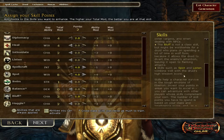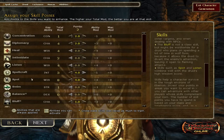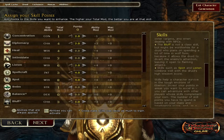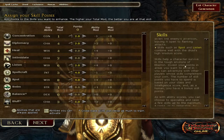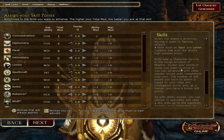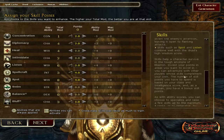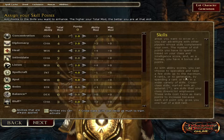Bluff is not a class skill but might be worthwhile for a druid who plans on spending time in wolf form, allowing you to divert enemy attention and leave them open for flanking attacks. Skills like spot and listen combine well with a druid's high wisdom score. So I'll put some into bluff, spot, and listen. Skills help a character survive in the tough environments of Eberron.